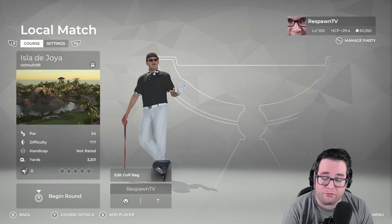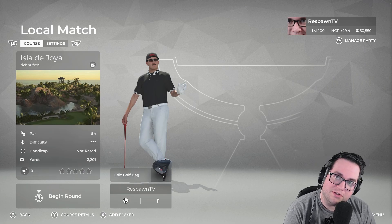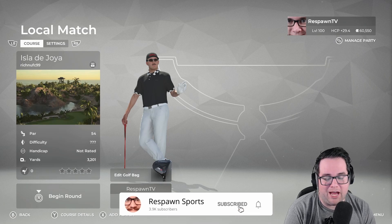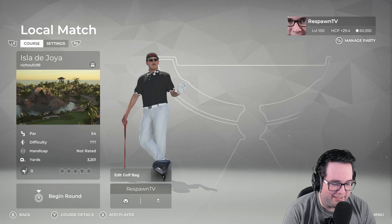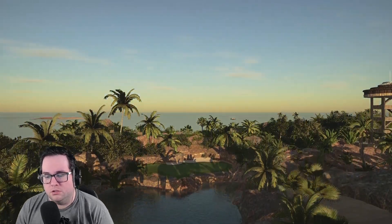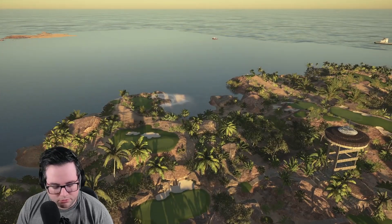The pictures looked really good for it, so we're going to head out and see how a par 3 course plays for us. Hopefully what would be great is if we could finally get a hole in one — I've only been trying to get another hole in one since like the first week this game was released. So let's head out into the course, Isla de Hoya, here we go.